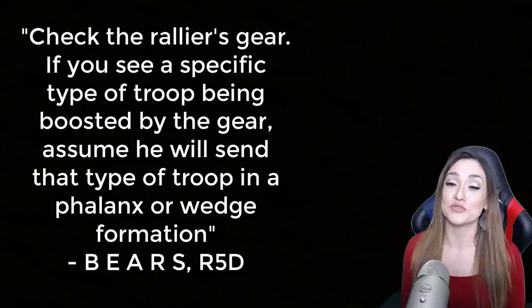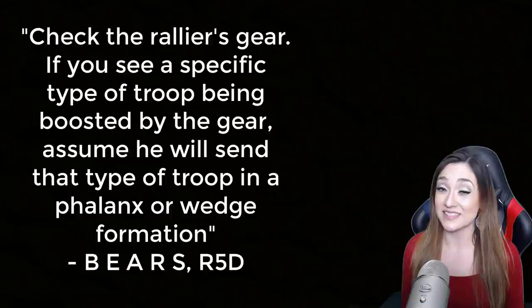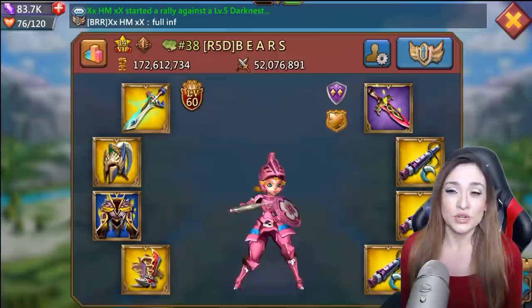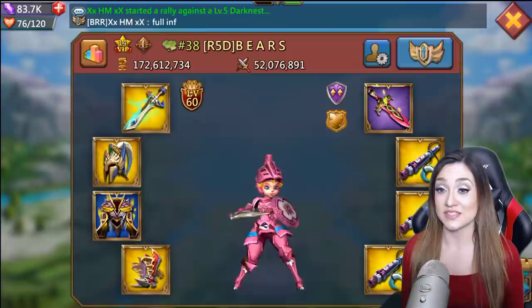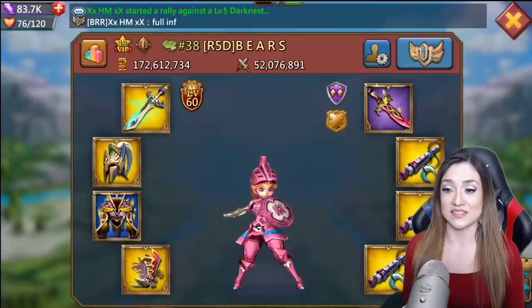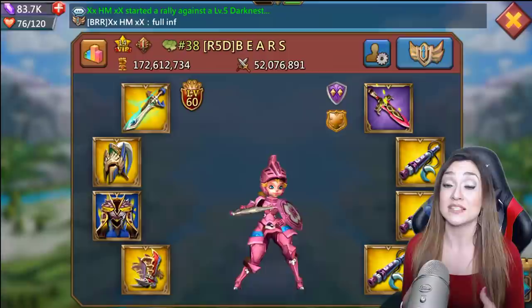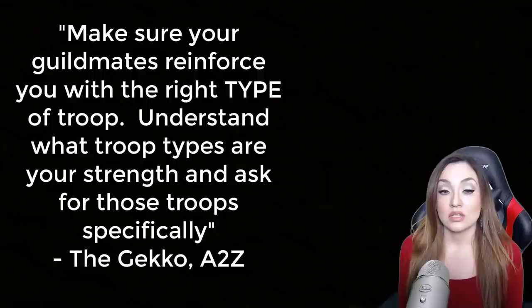The next tip comes from Bears from R5D: check the rallier's gear. If you see a specific type of troop being boosted by the gear, assume he will send that type of troop in a flanks or wedge formation. Make sure you take a look at who's scouting you. If you see a lot of B gear on him, you can assume it's going to be cavalry or range he's coming at you with — maybe one or the other, or a combination — probably running one of those in a ranged or flanks formation. That can help you set up your defenses appropriately.